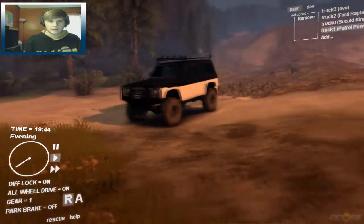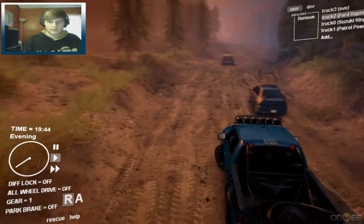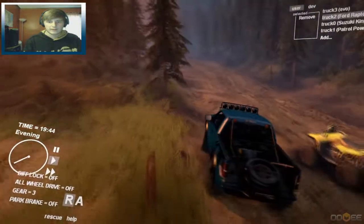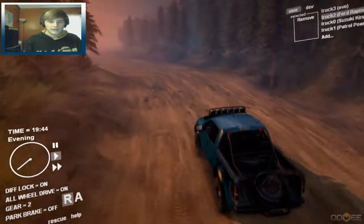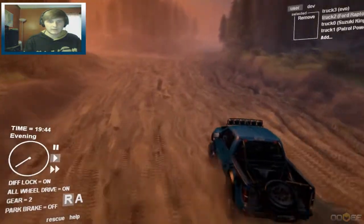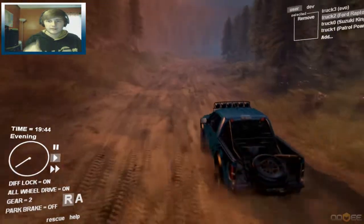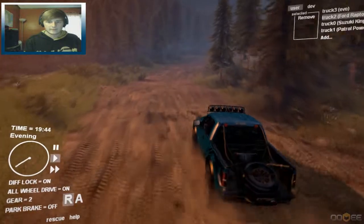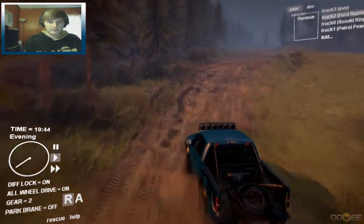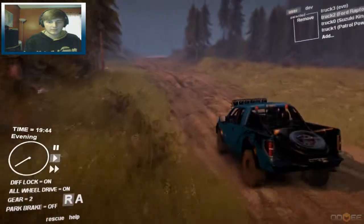Alright, someone actually did pretty good. Let's take the Ford Raptor out for a spin, see how this guy does. These vehicles are kind of hard to control until you turn the all-wheel drive on and the diff lock on — they're not too bad because they like to slide everywhere. Let's take this one through the water and see how it does. Should do fine — oh god, oh yeah, it's powering through everything!